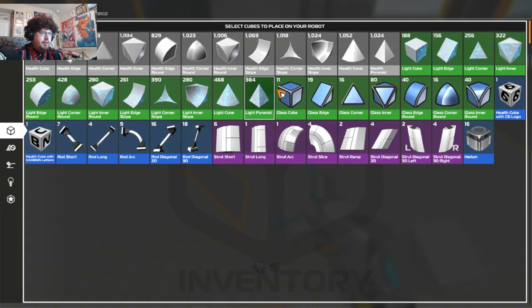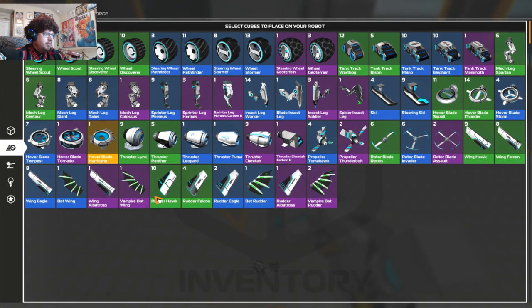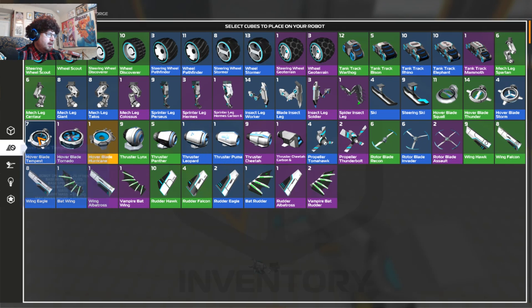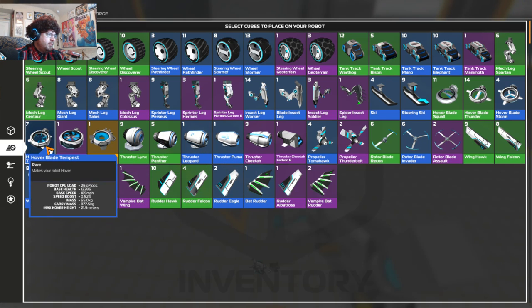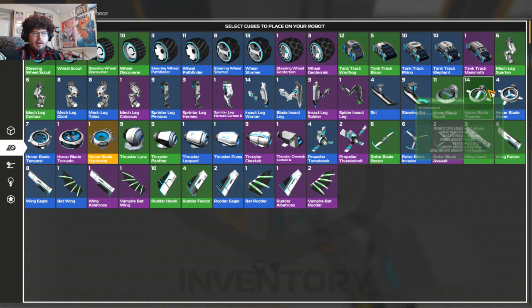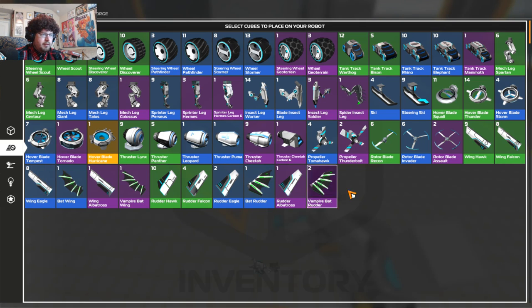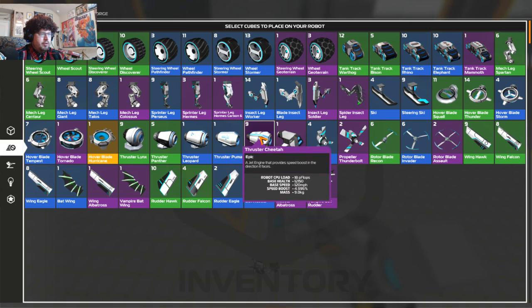We're going to be using various cubes of different shapes and sizes to make the chassis, and maybe a few rods as well. We will also be doing movement — we will be using hover blades. I'm thinking we're going to use the hover blade Tempest right here, but I'm not sure. We may use the green ones for once, actually. We'll see. And also some thrusters as well, big and small.